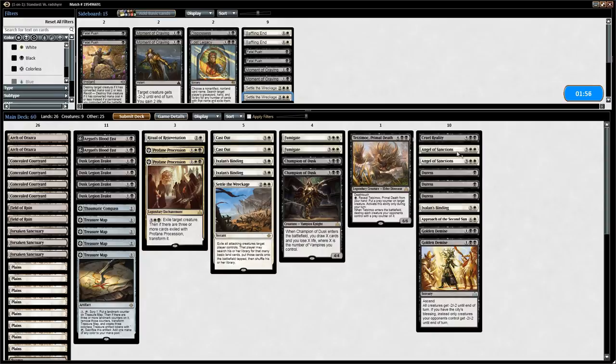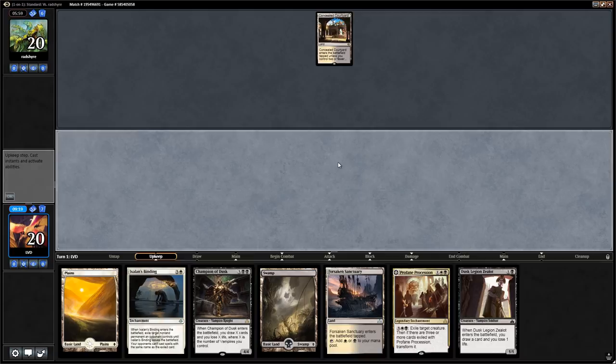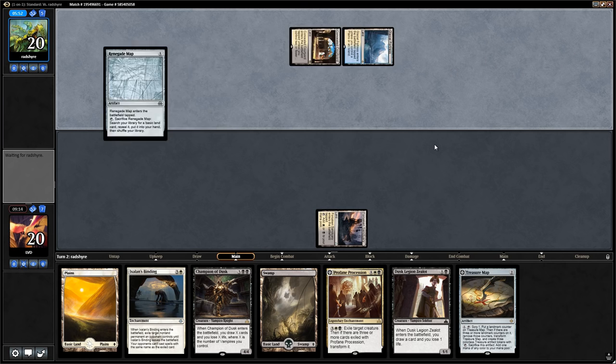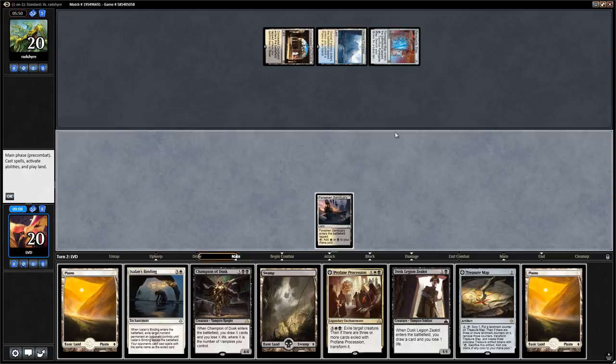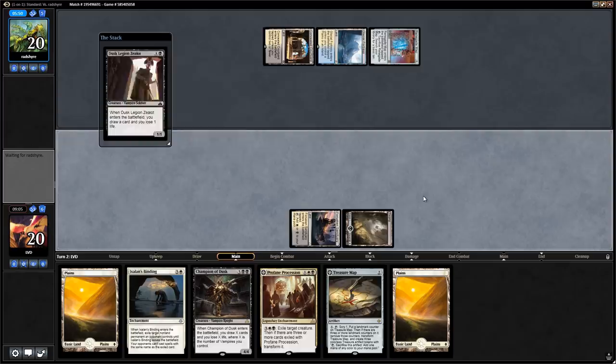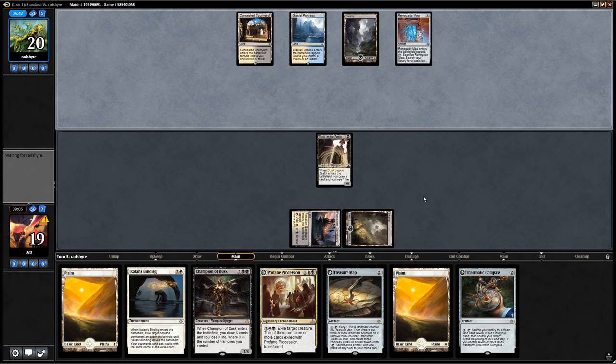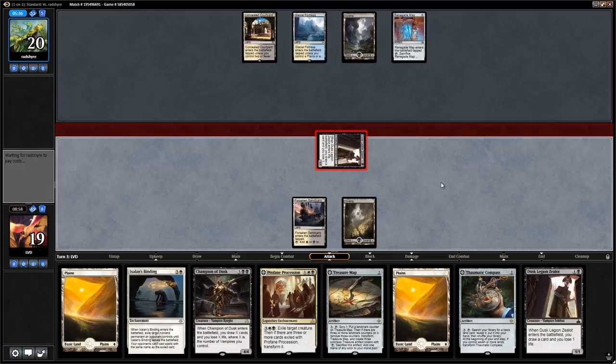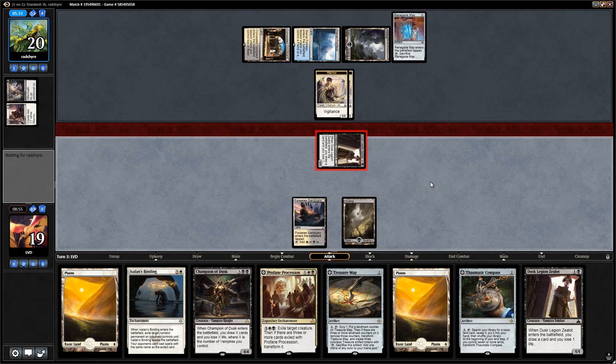Opponent is pretty low on time so we need to keep the clock in mind and not end up timing out. This hand is perfectly fine — we have a turn 2 Zealot, turn 3 Treasure Map plus activate, turn 4 Binding, turn 5 Champion. Opponent leads with Courtyard, we play Sanctuary. Turn 2 we play Zealots. We still go for Treasure Map over anything since it's more mana efficient and getting that going early is valuable. Opponent plays Start — they can trade a Warrior for a Zealot if they want to — then we play Treasure Map.